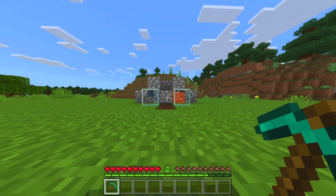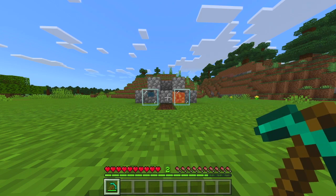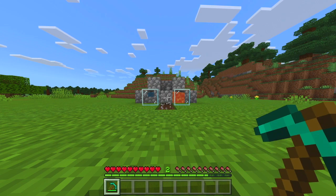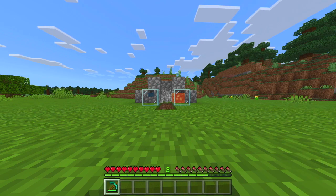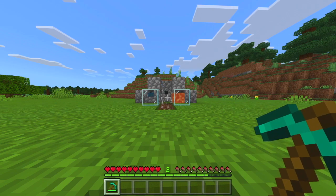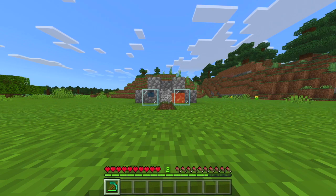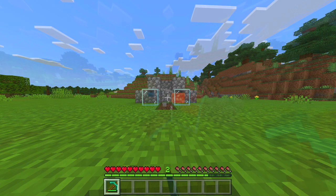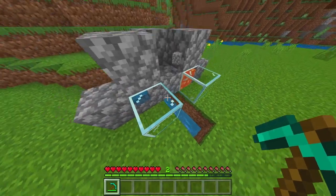Now over in survival, all I'm going to do is just hold down the break button — R2 for me — and just keep breaking this block in front of you. You can put elastic bands around your controller if you're really in need of XP. The longer you leave it, the more XP you'll gain. You're smelting blocks, gaining XP from that, and when you take out the blocks you get even more XP than you would originally.